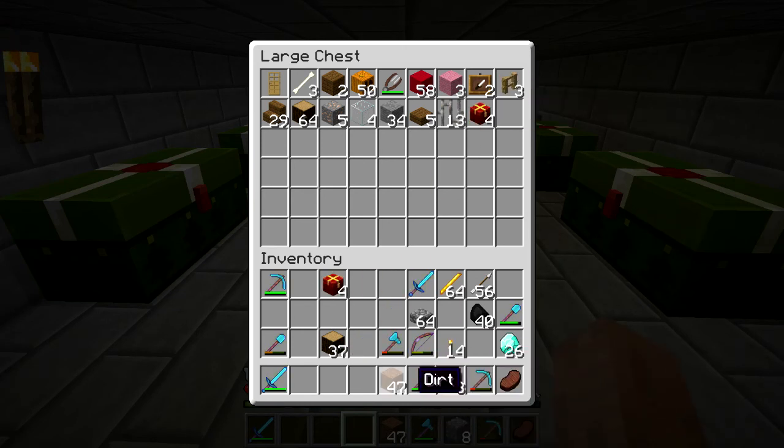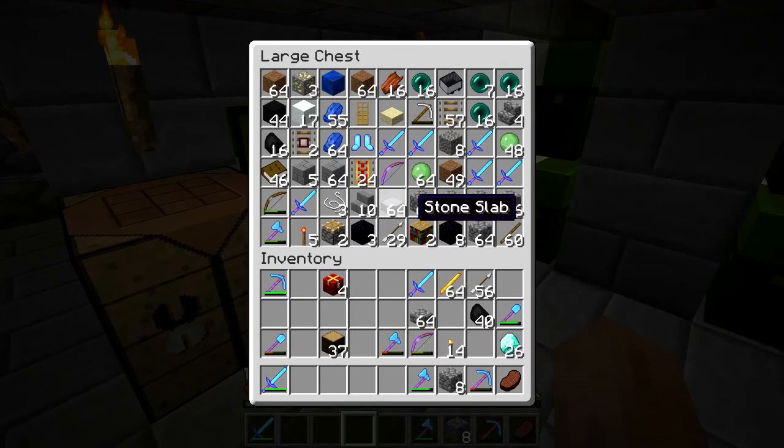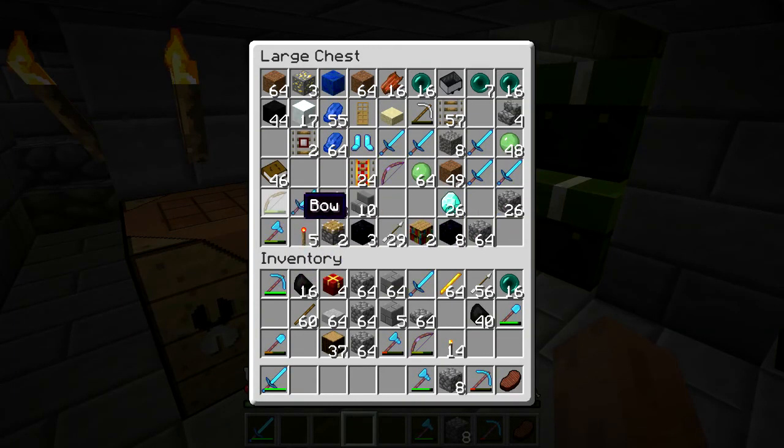A couple of chests, some dirt — no, I don't need dirt. I don't need to carry my diamonds. Oh yeah, my nether chest is gone — I accidentally broke it, so I'm going to need a lot of cobble. I should do stone bricks, the mixture. Some half slabs, ladders — no ladders — take some sticks, ender pearls, some coal possibly. I'm not going to do any automation, it's just going to be simple.